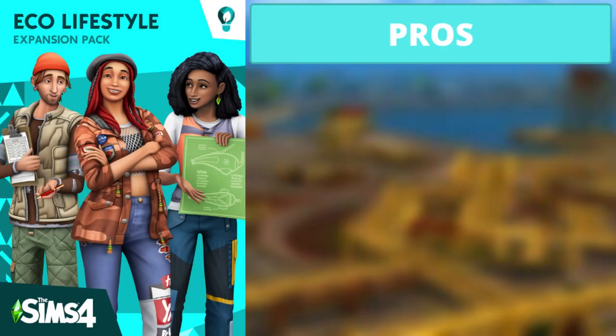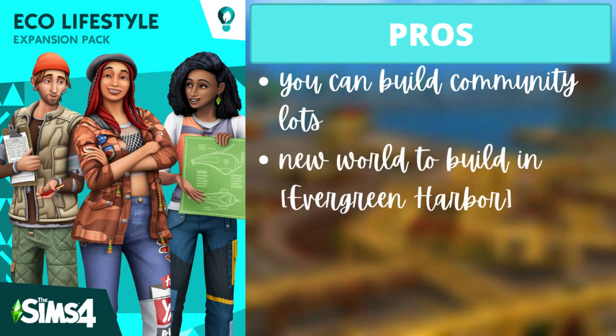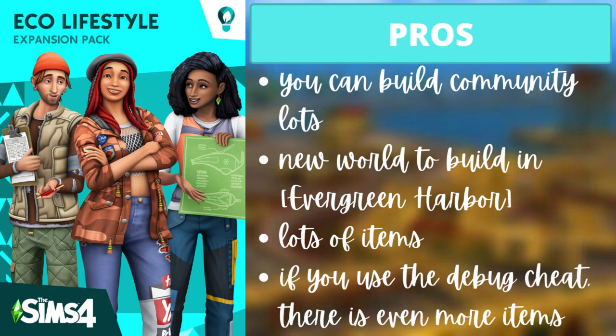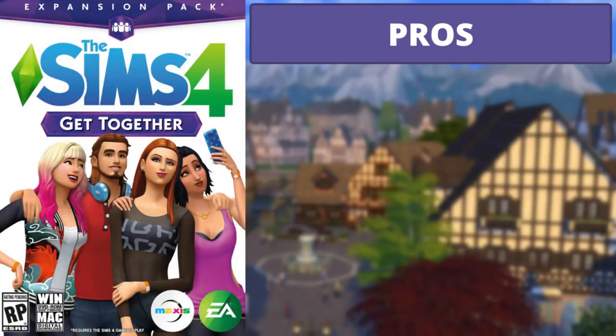For Eco Lifestyle, the four pros are: you can build community lots; there's a new world called Evergreen Harbor; there are lots of items; and if you use the devogue cheat, there are even more items — which felt necessary to mention. The one con is that the items' color swatches don't really match each other most of the time, which can get really annoying when you want everything to look nice.